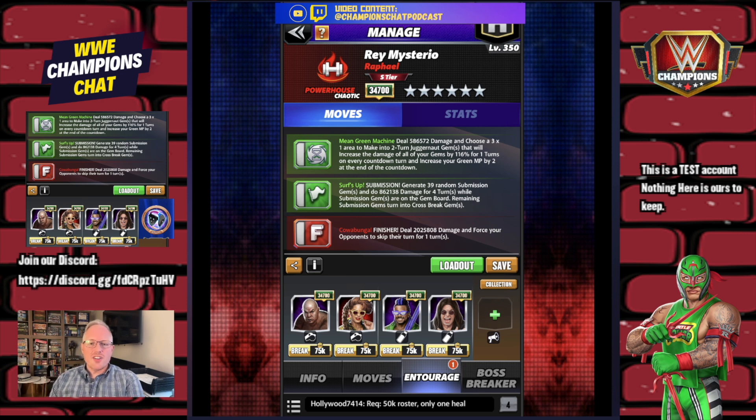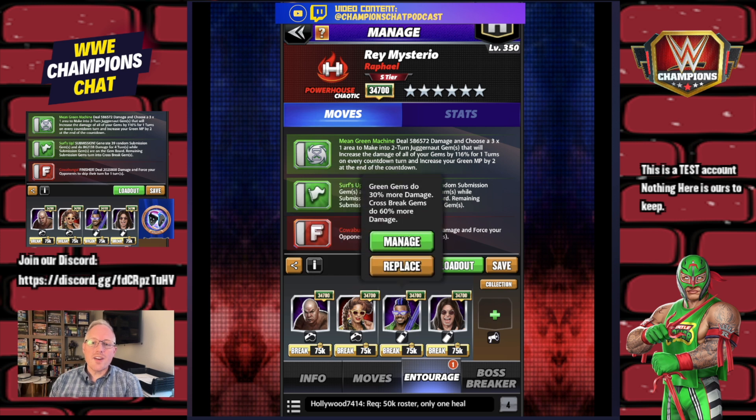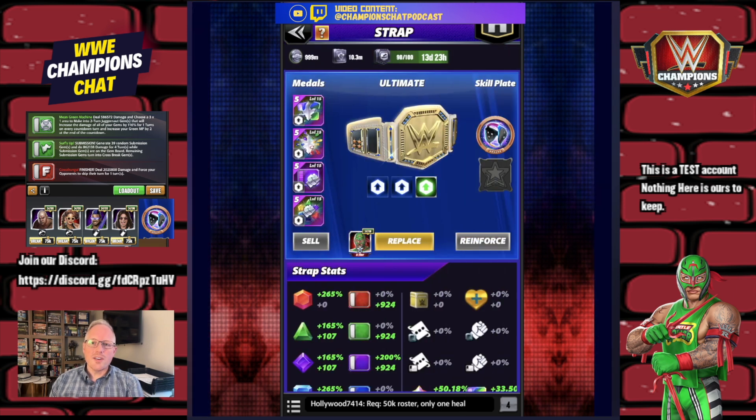Same move set, slight variation on trainers: George Steel for 4 MP, then Powerhouse Bianca legends era — cross break gems do 75% more damage, green moves start with two more MP — just built for this guy. Rock and Rolling gives green gems 30% more damage and cross break gems 64% more damage. The other Purple Woods, then Andre for cross breaks 200% — though I'll use Ozzy for 30% green or blue since cross breaks only sit on a specific gem.